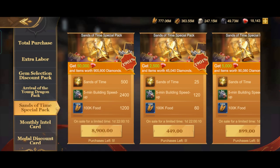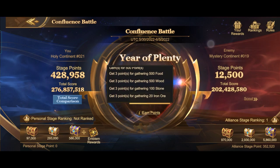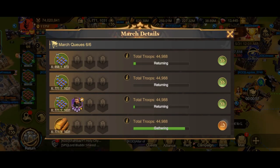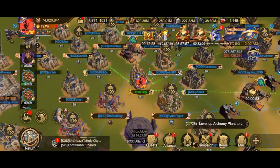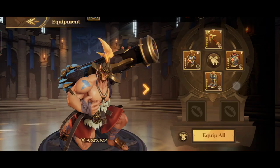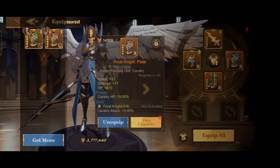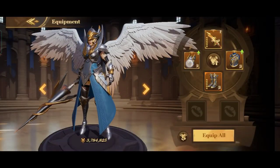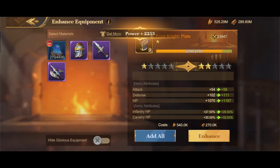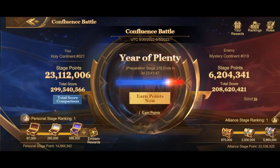Stage 2 is to upgrade equipment and gather resources. This stage is very easy — all you need to do is gather resources and upgrade equipment. I already had troops gathering in advance so I got a lot of points. It's recommended to use your blue gems as much as possible to get millions of points. I got around 14 million points easily and am currently ranked 1 in stage 2.